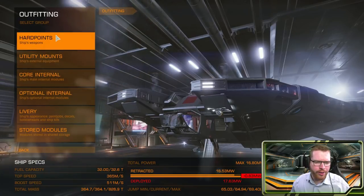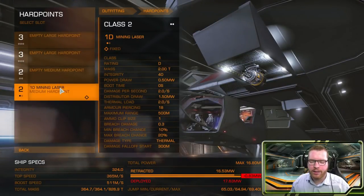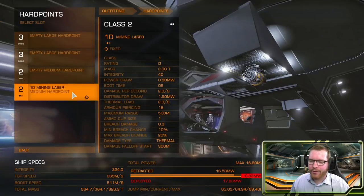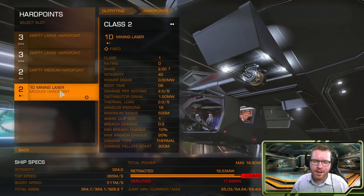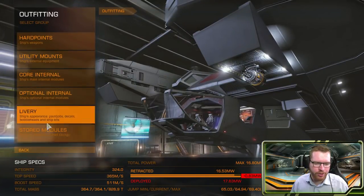I quickly want to run over the hardpoints and utility mounts before we go to the optional internals. Hardpoints: I've gone for a single 1D mining laser, for the sole purpose of when you're out exploring far away from anything and you need materials that may not be available on a planet in the system. It never hurts to have a mining laser on board. We can power it off — it's 2 tons, so you could remove it, but we keep it powered off so it uses no power and we can power it on if we actually need it. It's much more common to find a ringed planet than a landable planet with the materials you need, so it can be a good idea to bring a single mining laser just in case.